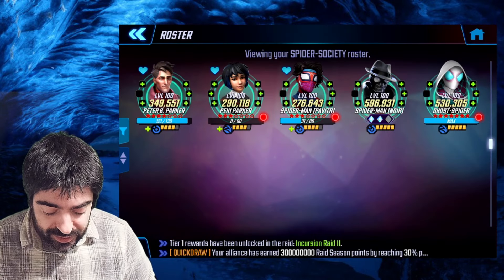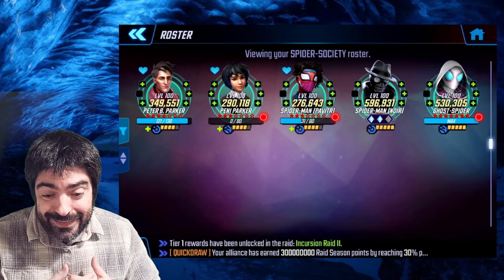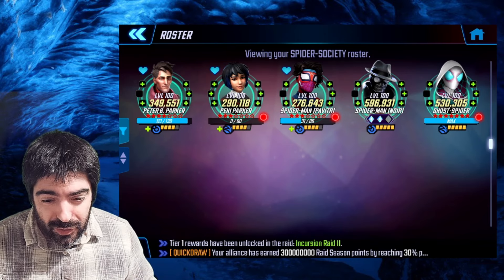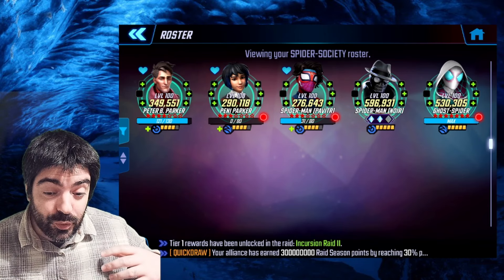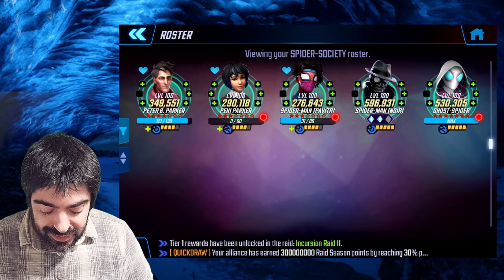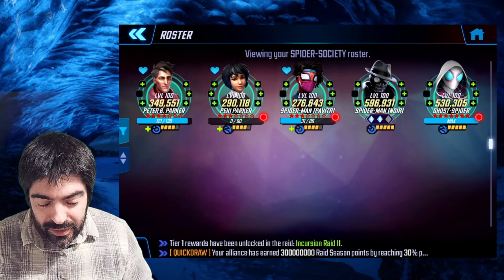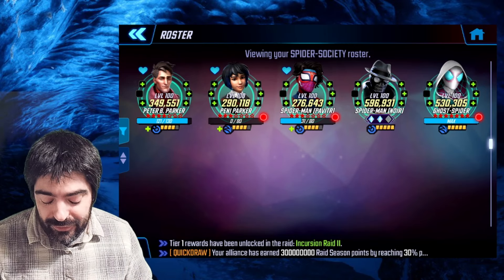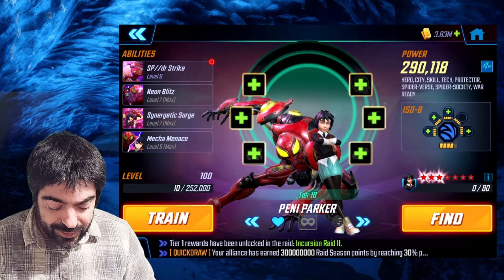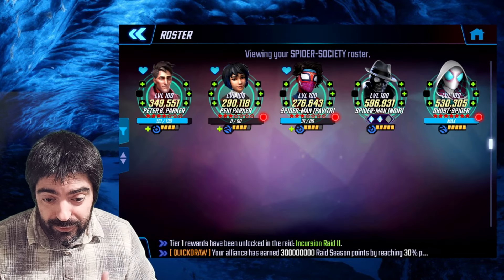Let's take a look at the characters we use — Spider Society. It's convenient to have the characters at level 100. If your characters are at level 95 you're gonna struggle a little bit doing enough damage to finish the nodes, so keep this in mind. This is the bare minimum: four-star, three-star, three-star — two of the characters are free-to-play levels. Penny Parker requires power cores, but it's not a big deal.